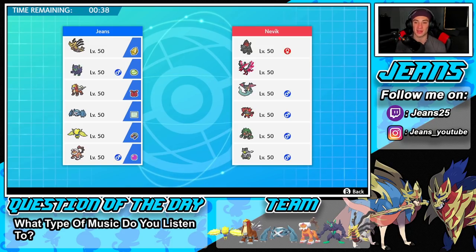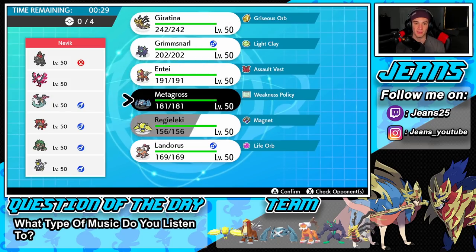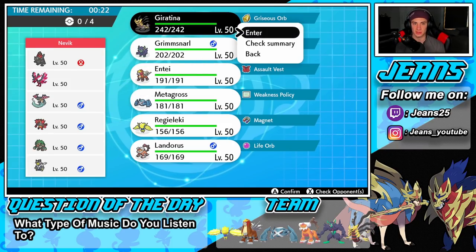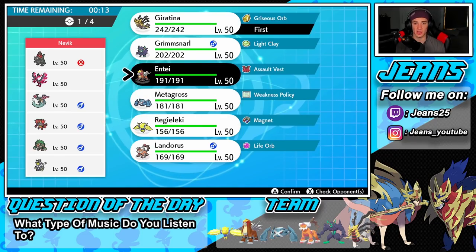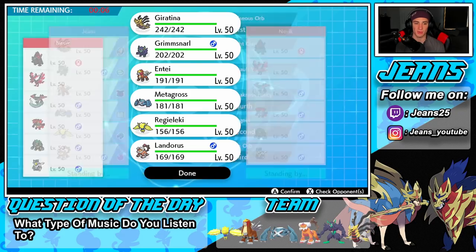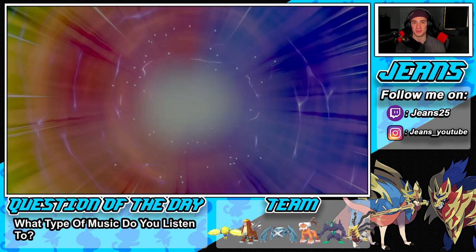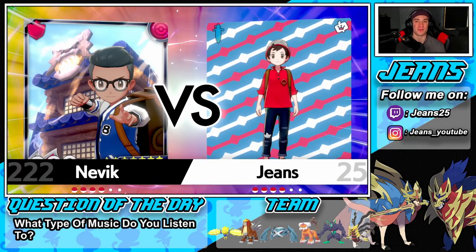Going into our first battle — this guy has a Coalossal team. He could lead Dragapult and use Surf to proc Steam Engine on Coalossal, so I want speed control. I'm thinking Giratina to slow everyone down, and I'll pair him with Regieleki for speed control. I'll bring Metagross as my final Pokemon. I considered Entei but he has so many physical attackers, so this should work well.